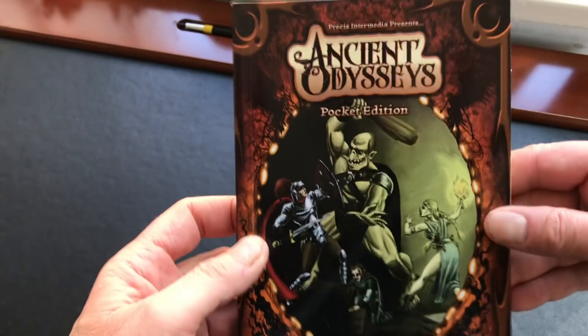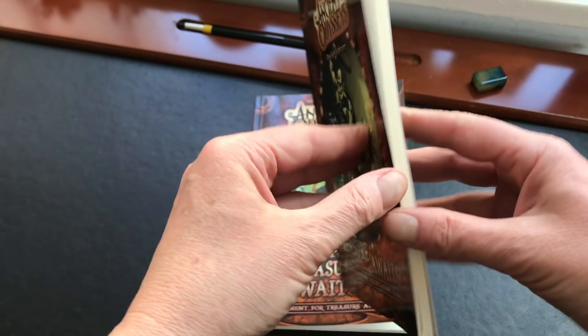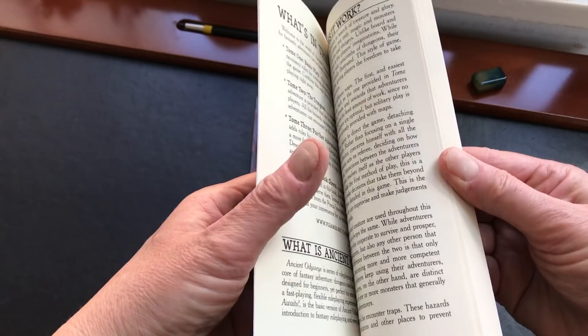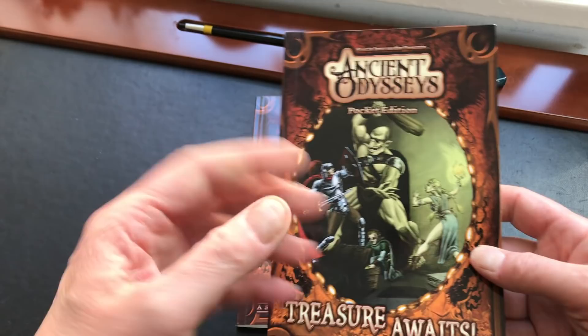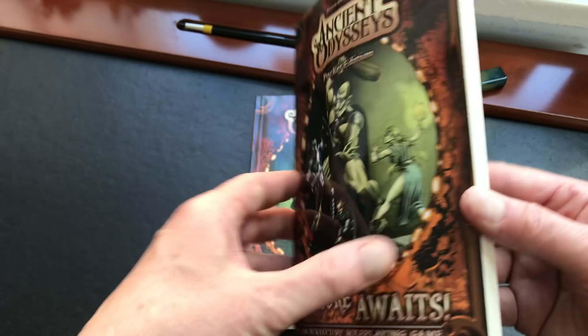The next rule set I want to discuss is Ancient Odysseys: Treasure Awaits, an introductory role-playing game. I also have the supplement More Treasure Awaits, but you can absolutely get started with just the first book. This is somewhat similar to D100 and 4AD in that the basic book offers a pre-programmed dungeon you can travel through — sort of like a choose-your-own-adventure. If you wanted to play it that way, it's an excellent alternative to those systems if you like that style of play.